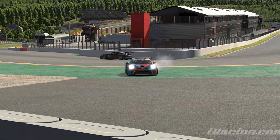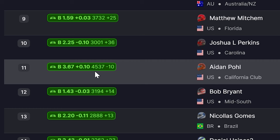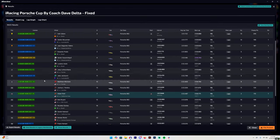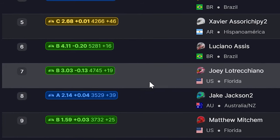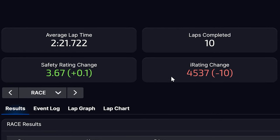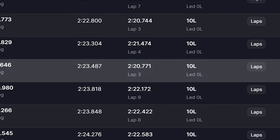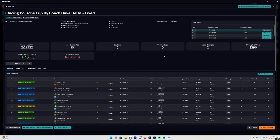Joey also had a fantastic recovery race, finishing P7. Here are the results — P11 for us, actually only lost 10 iRating. Joey finishing P7, gaining some iRating actually — really, really good recovery race. Starting P21, by the way, Joey did. We gained safety rating there — we gained safety rating fighting through 12 people or something like that at Spa, with a decent lap actually, only less than a tenth off of the fastest lap. If you guys enjoyed this video and want to support me, please check out the channel and some of my other videos — I'm willing to bet you'll enjoy those as well.